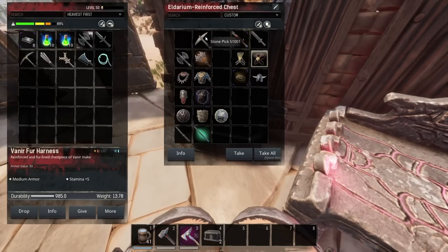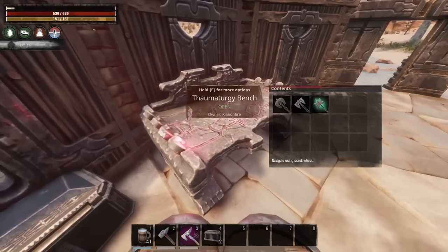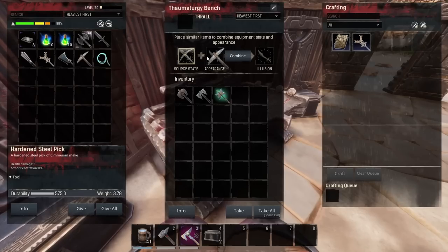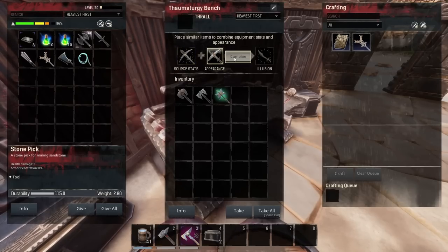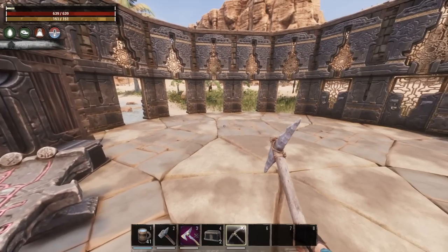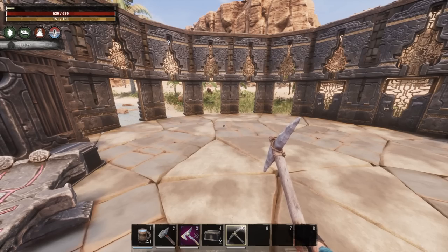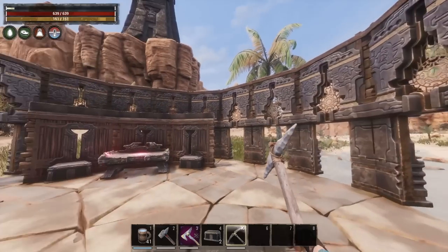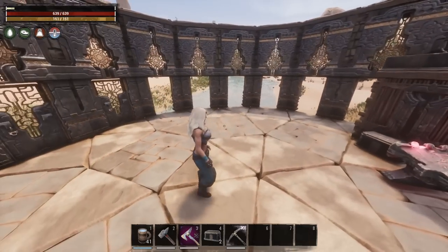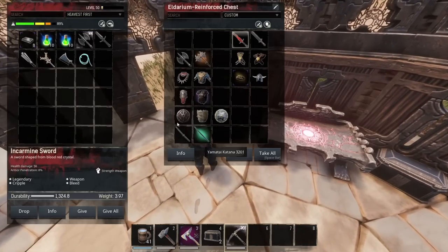For example, if I have both of these learnt in my blueprints and I want the stats of this hardened steel pick to look like a stone pick, I can combine them together. Now I have this illusioned, and whenever I use this pick it's going to look like a stone one. You could confuse your friends who'd wonder why you're using a stone pickaxe!